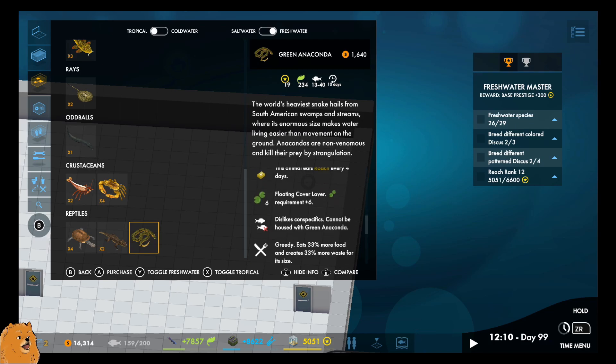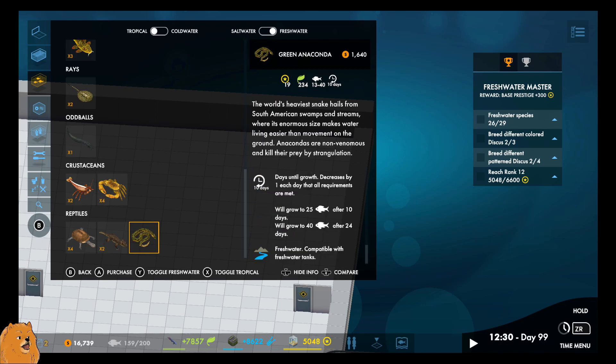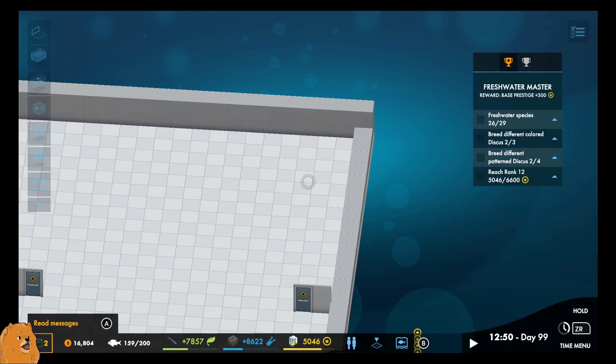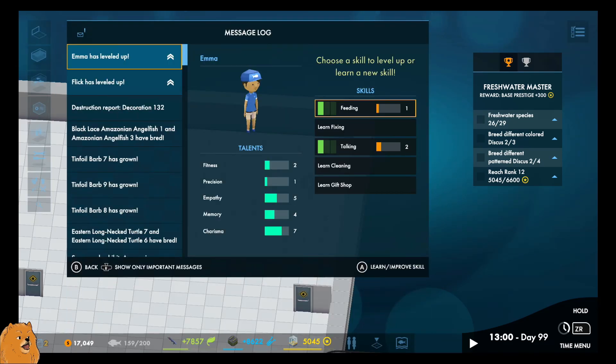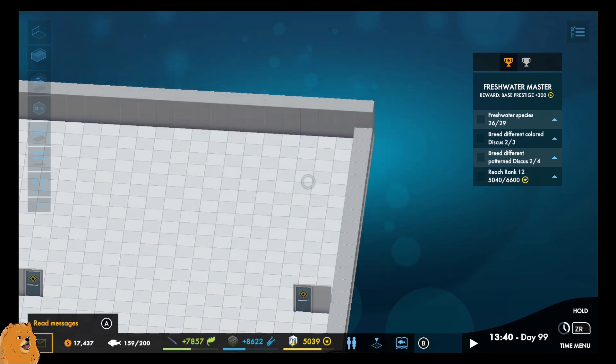It needs at least 13 land capacity. Floating clover. Can't be put with another snake. Crushed his 40 after 24 days - holy moly. Two messages, let's just check them quickly. Emma's leveled up - I guess cleaning. If they clean faster they can feed other stuff. That's my logic and I'm sticking with it. Don't question it.